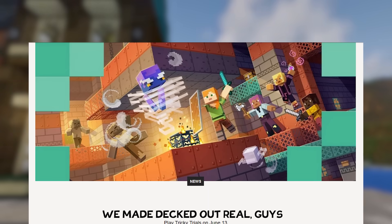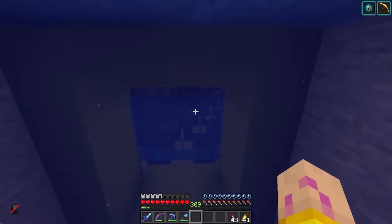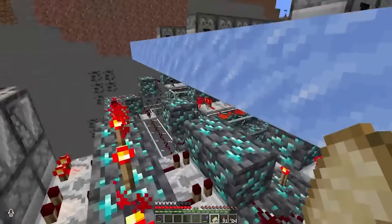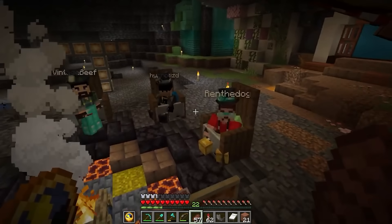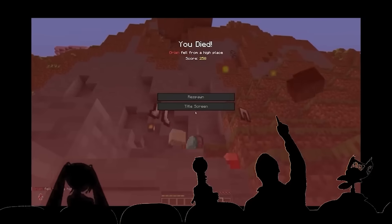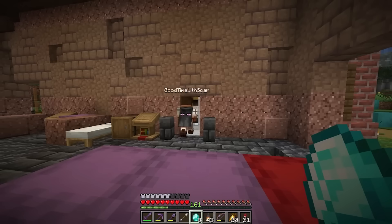Minecraft's Tricky Trials update now has a release date and the pre-releases are rolling out, which means we can look forward to the Hermits taking on trial chambers and taking their boats out for a walk on a lead, and we can finally bring the crafters and copper grates into our own worlds. We also heard the news that Minecraft will have its own animated Netflix show. But Hermitcraft continues to be our favourite current Minecraft show, so let's take a look at all the events and mishaps this week.